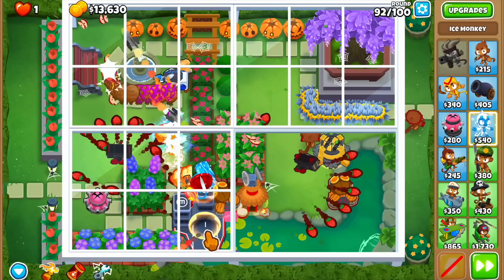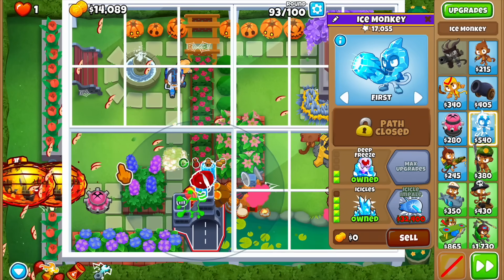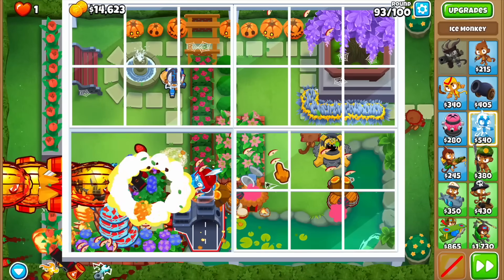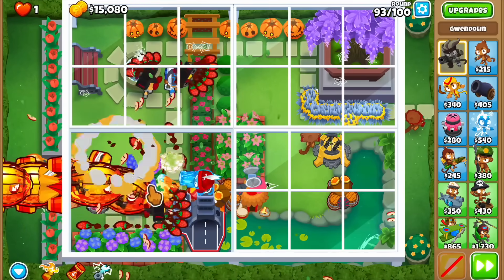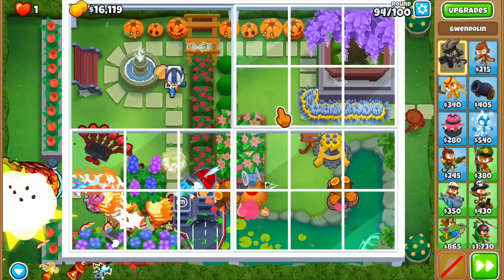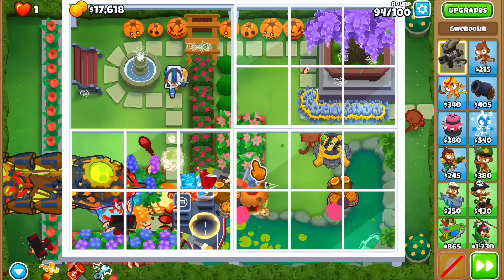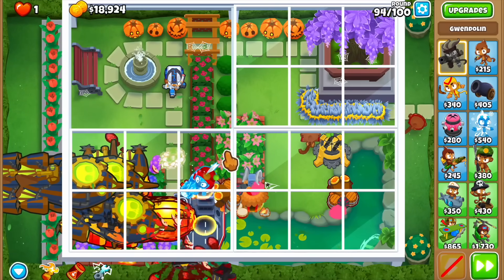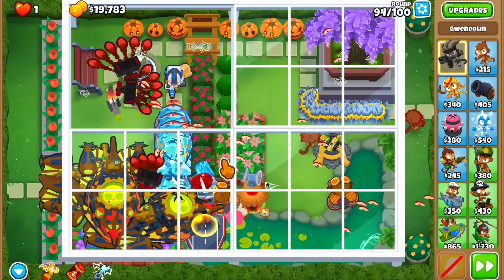Round 93 — more DDTs. We need about 14,000 for the icicle impale. We're melting these DDTs no problem, and when Heat It Up activates, Gwen is doing it automatically so we don't even need to manually click the level 10 ability. Round 94 — this is where I want to see the carrier flagship just destroy these rounds by itself. With the icicle impale, that should be the peak of our setup.